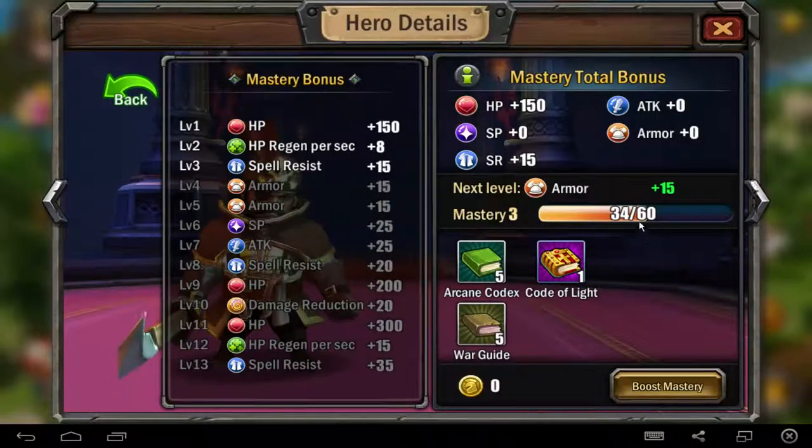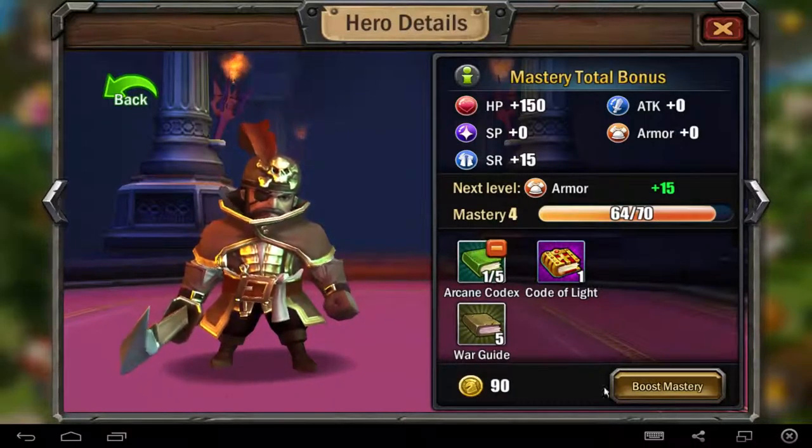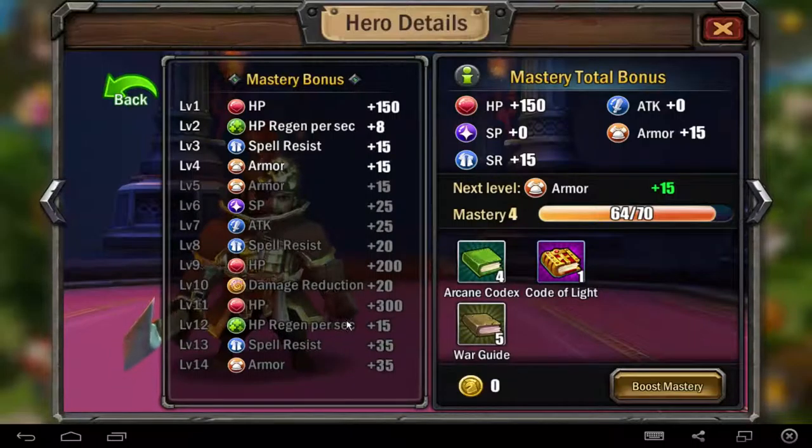That's really interesting, and next level I will get 15 armor — you can test it. So you see, 15 armor — I got it. And level 5 I will get 15 armor, level 6, level 17, level 14. Yeah, I can upgrade my mastery, then the hero will be stronger. There are too many options.